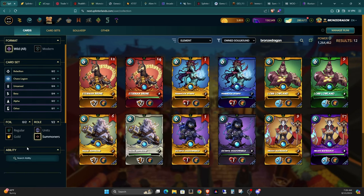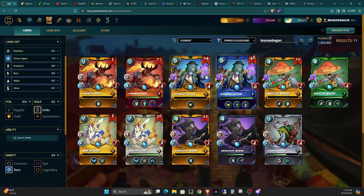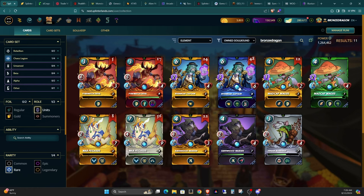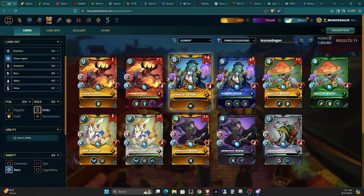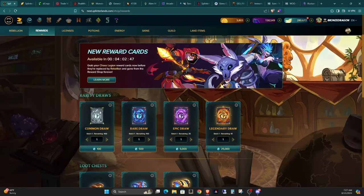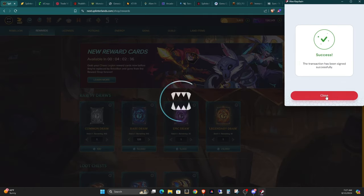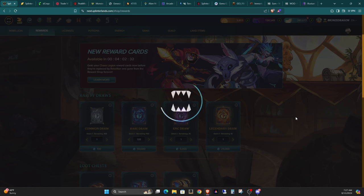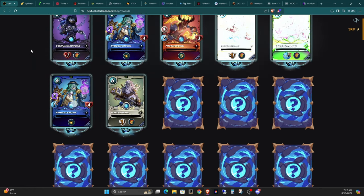I've been trying to max these out as much as possible over the last few months. I ended up with a bunch of extra regular rare copies when buying rare draws. What I'm thinking about doing is burning the extra BCX above what I need, and going ahead and using the glint I'm about to receive to take one final stab at a group of rare draws. So let's go ahead and use potions and see what I get.